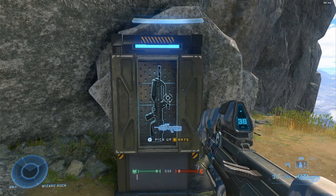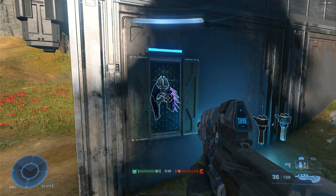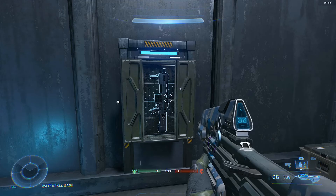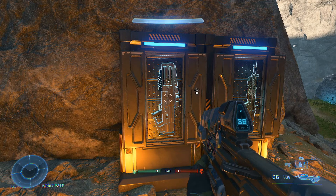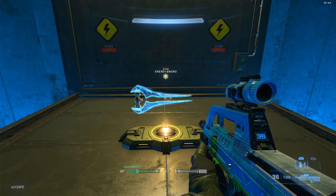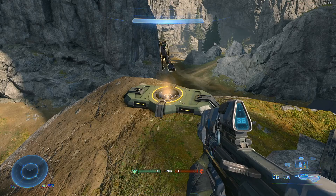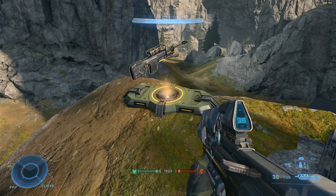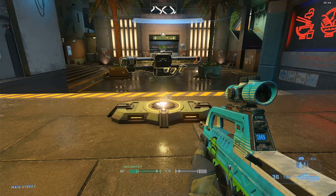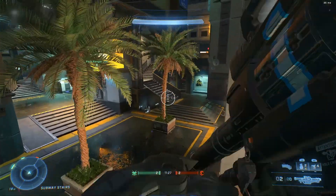Precision weapons like the BR75 and VK78 Commando, SMG which is the Needler and Sentinel Beam, shotgun Bulldog and Heatwave, launcher Ravager and Hydra, and sniper which is the Stalker Rifle and Shock Rifle. Power weapon pads are power melee — Energy Sword and Gravity Hammer — power precision which is the S7 Sniper and Skewer, and power launcher M41 Spanker and the Cindershot. That is going to be the order of the video.